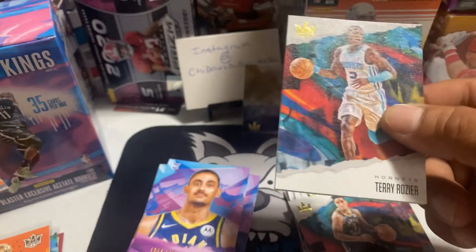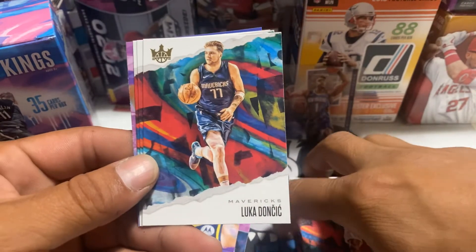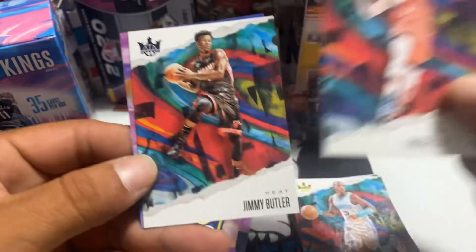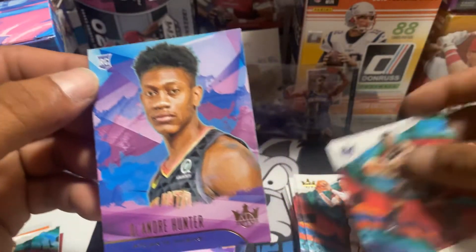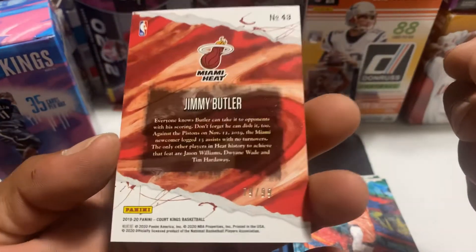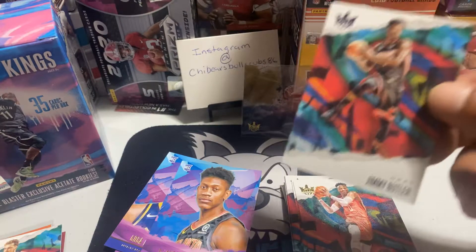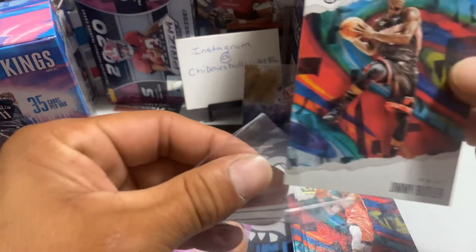Alright, last pack. Terry Rozier. Luka Doncic — I'll put that over here for now. Russell Westbrook, Jimmy Butler. And our last card: DeAndre Hunter rookie card. Hold on — this is a purple Jimmy Butler. It's numbered — 79 of 99. Almost missed that! Jimmy Butler, not bad.